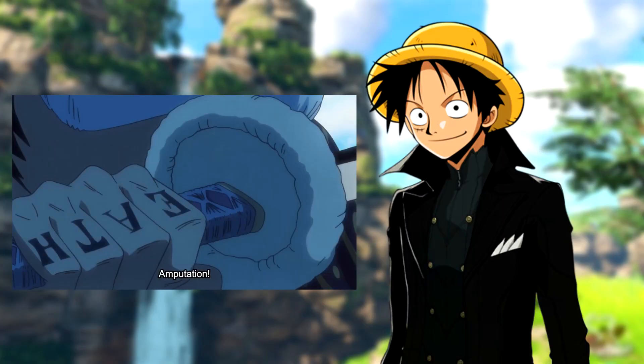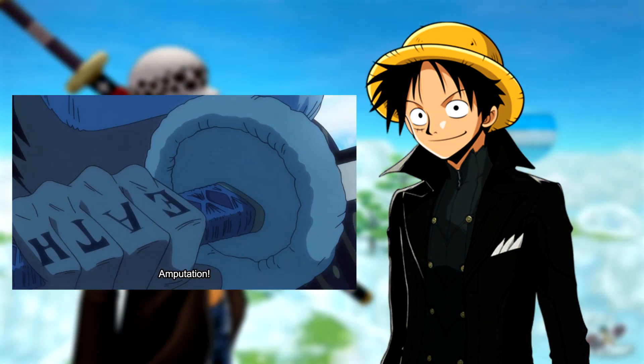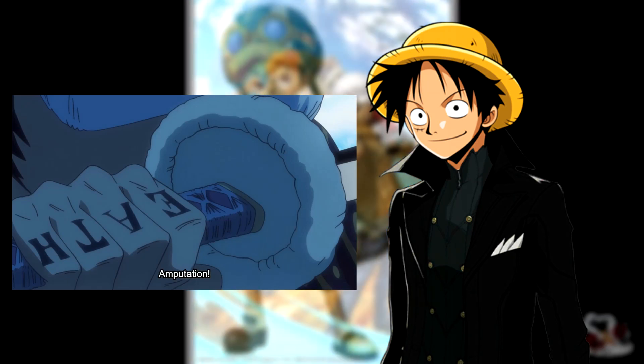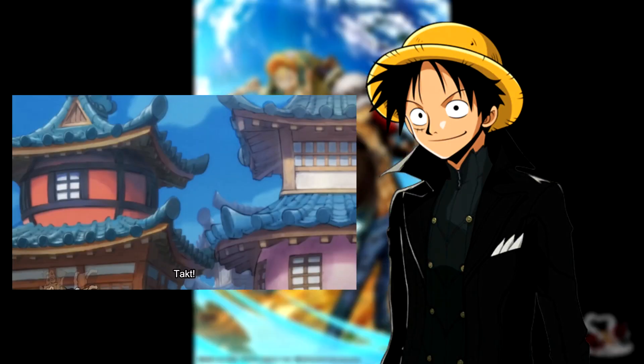The next one is called Amputation. What that move does is basically — the enemies have to be inside the Room — you press whatever button on the controller, you cut the enemies in half, their body parts go flying around inside your Room as you control them.